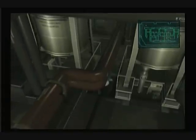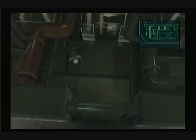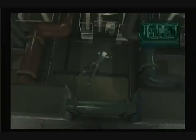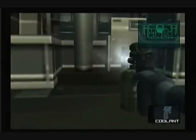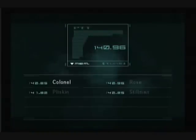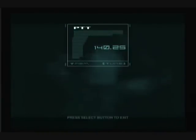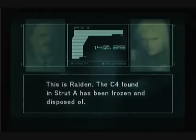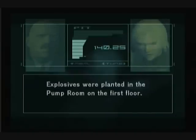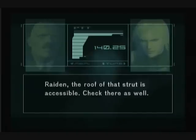So you go through here and now we spray the bomb. It's called Stillman. This is Raiden — the C4 found in Strut A has been frozen and disposed of. Explosives were planted in the pump room on the first floor. Raiden, the roof of that strut is accessible; check there as well.